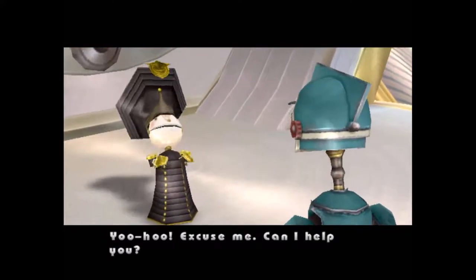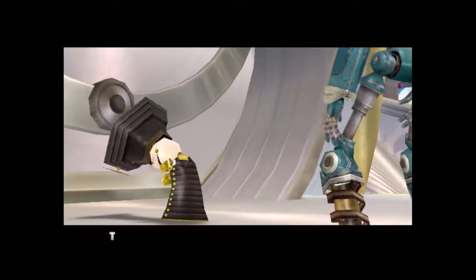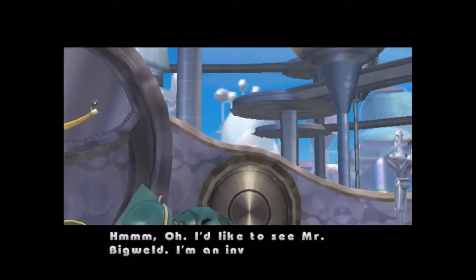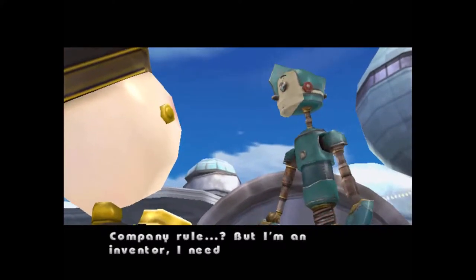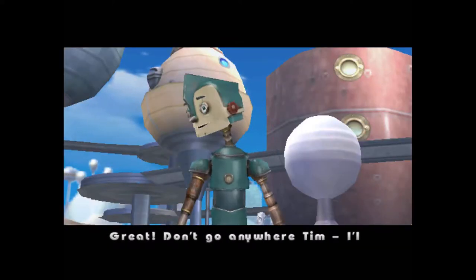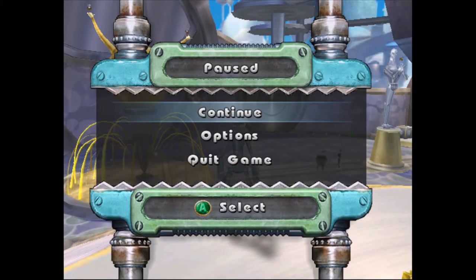'Excuse me, can I help you? Sorry - hey, you're Tim from the TV show!' 'That's me.' 'Hey Tim, who closed the gate? It's never supposed to be closed.' 'I'd like to see Mr. Big Weld, I'm an inventor.' 'Sorry, nobody gets in - company rule.' 'But I'm an inventor, I need to see Big Weld.' 'I tell you what - I lost my tool kit the other day. If you can find all the pieces, I'll think about letting you in.' Okay, that gives me a perfect opportunity to save. So next time on Robots, we're going to go through Big Weld's factory and it's probably going to make me real mad. I'll see you all next time.